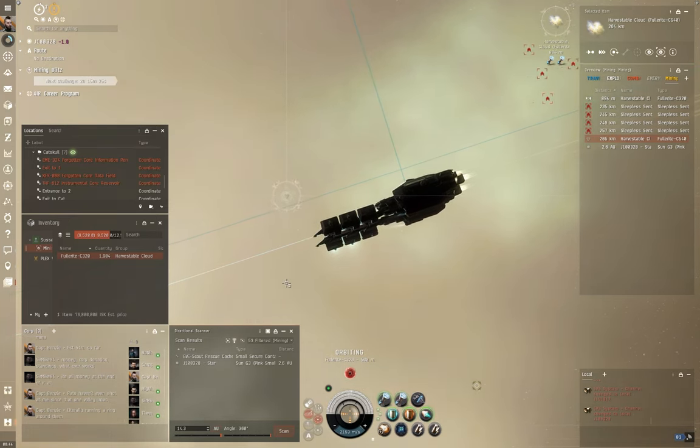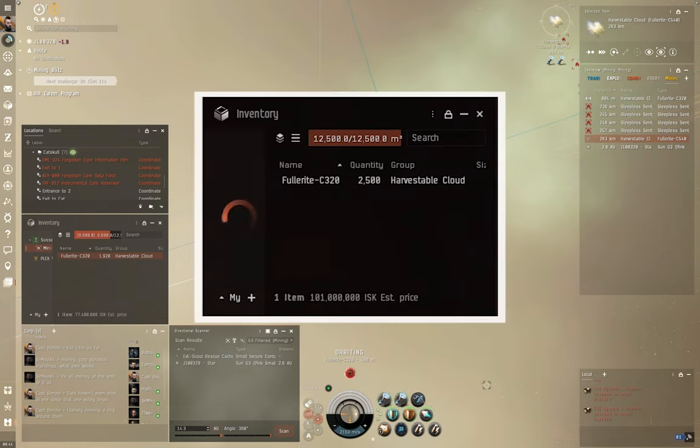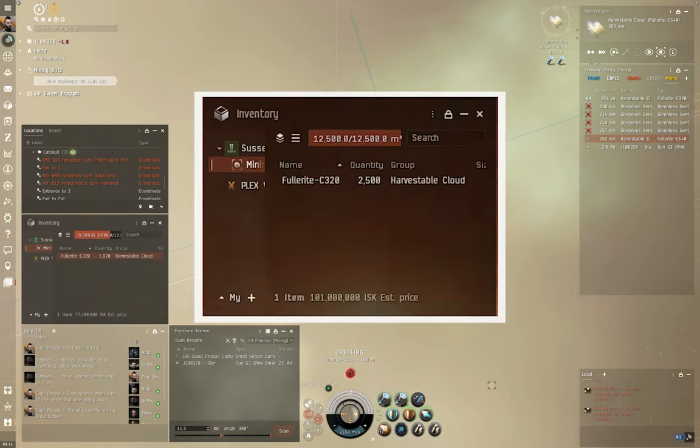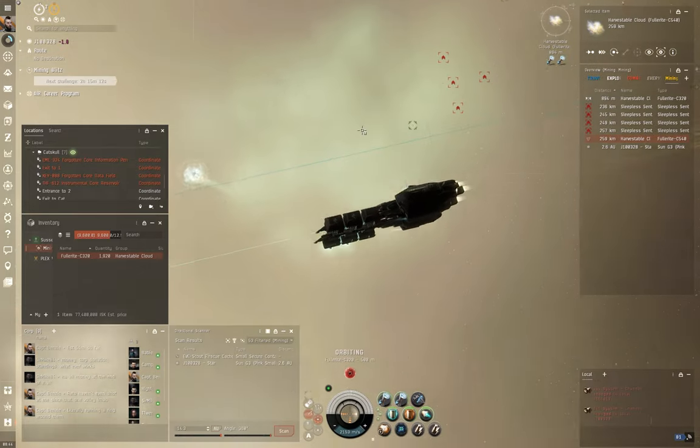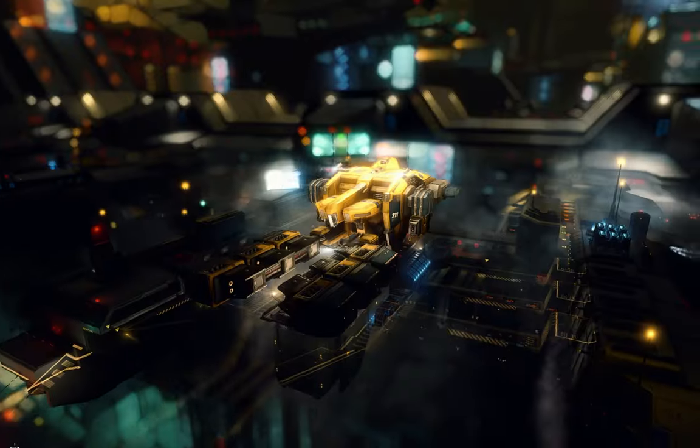Ahoy there, folks. I'm Captain Benzie. And in today's video, I'm going to show you how I made 100 million ISK this morning by huffing gas in a wormhole. It was pretty safe, pretty easy, and the setup wasn't even that difficult either. We're going to be looking at both the Venture and the Prospect, and we'll touch on the skills needed.